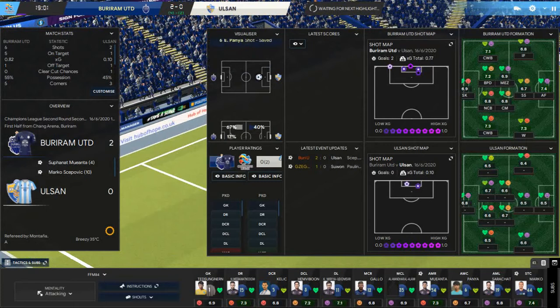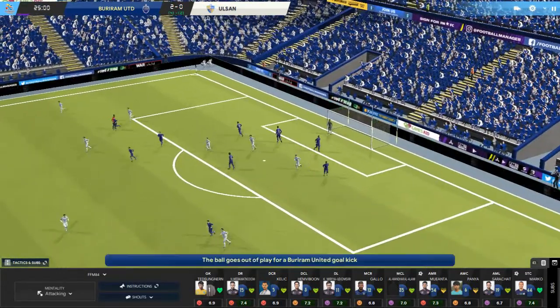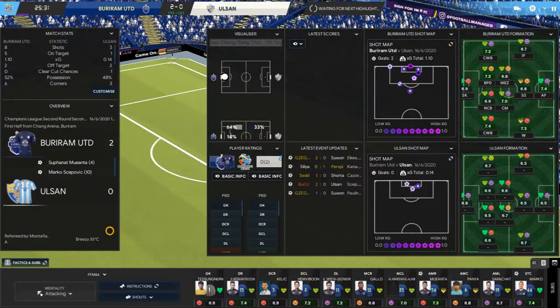Here Ulsan haven't really got into the game, haven't found any kind of rhythm, and we're the ones that are dominating. They have a clip where the ball comes in and goes out for a goal kick — worried for a second that was going to creep inside the post, but the goalkeeper seemed to have it covered. Possession is pretty even but our shots and shots on target say we're good value for our 2-goal lead.